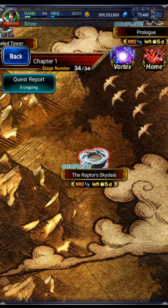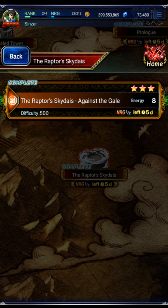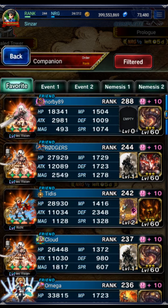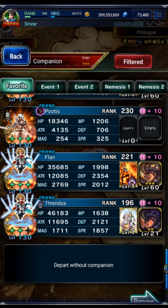In this video we're going to Garuda and getting the hard mode clear for the cosmetic emblem. To unlock Garuda you have to do the tower — I'll do a separate video for that. The missions are deal wind damage, deal lightning damage, and kill with a Limit Break. You can also do an easy mode clear which just unlocks the esper.